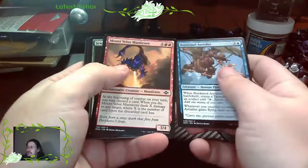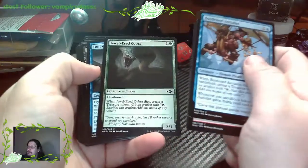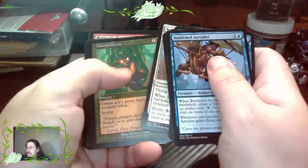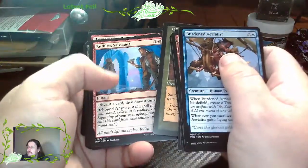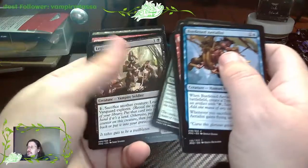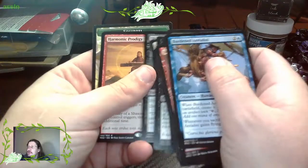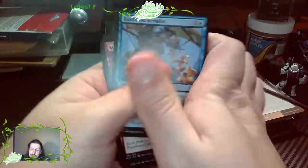Burden Aerialist. Mount Velus Manticore. Jewel-Eyed Cobra. Foul Watcher. Sinister Starfish. Soul of Migration. Chatterstorm. Step Through. Glimmer Bairn. Faithless Salvaging. Foundation Breaker. Legion Vanguard. Prismatic Ending. Sky Ridge Familiar. Harmonic Prodigy. And a Squirrel.